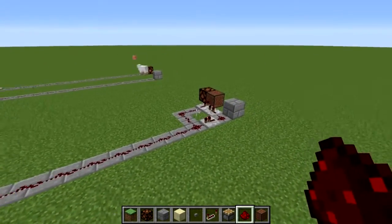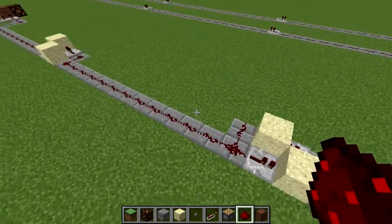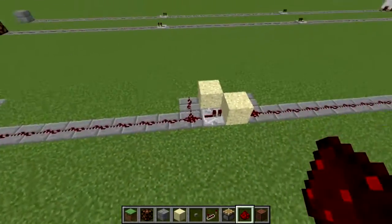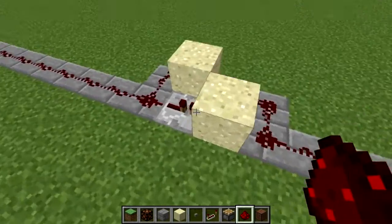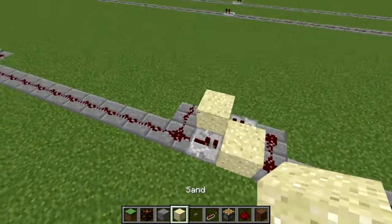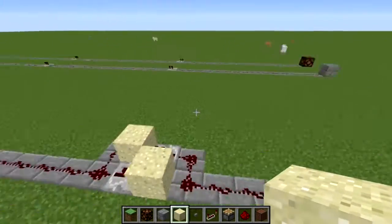The second creation is a two-way repeater. It allows us to extend our signal every 15 blocks, basically replacing standard repeaters. It uses repeaters and pistons with sand on top, and sends the signal both ways without sending it back toward its original destination.